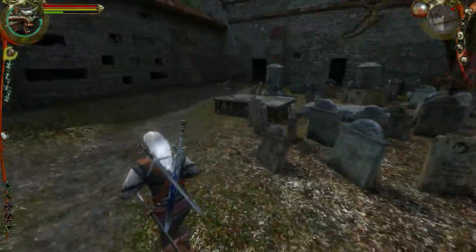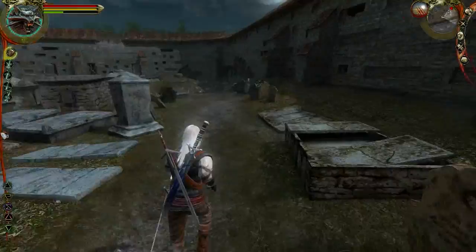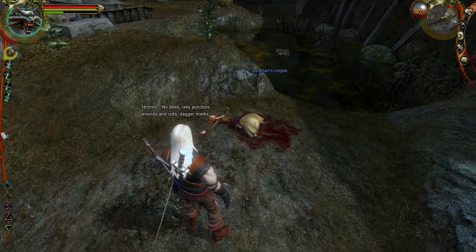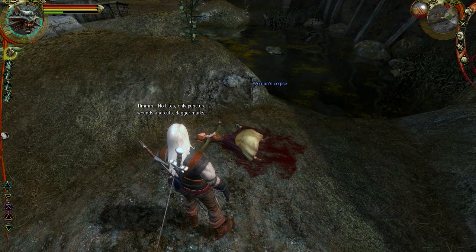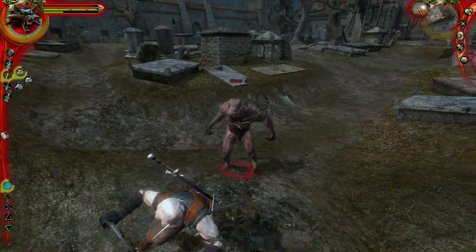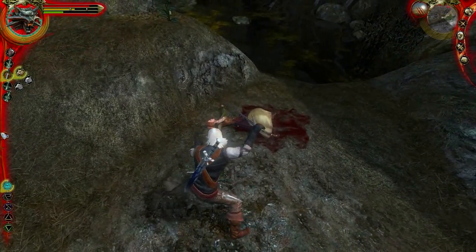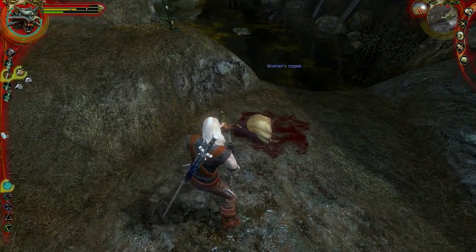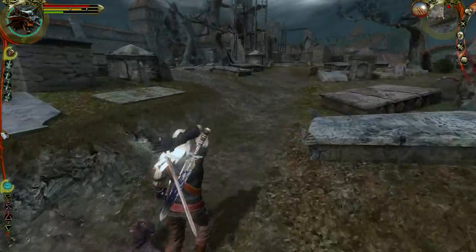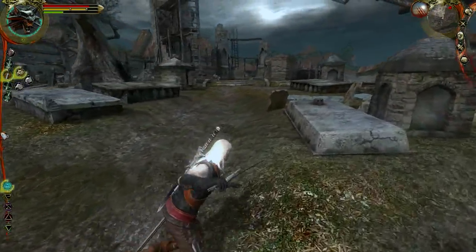So I guess we just have to go around and find bodies. There's another one — and he's going to say his little speech. No bites, puncture wounds and cuts — dagger marks. So a person killed her? He said something about a dagger and it looked like she had been stabbed. When he said puncture wounds, I thought he was going to say it was vampires.